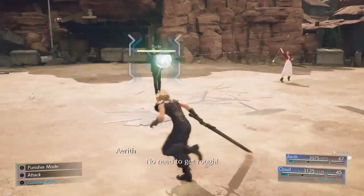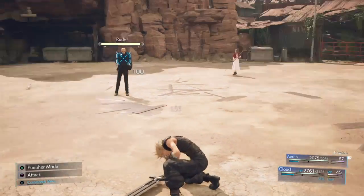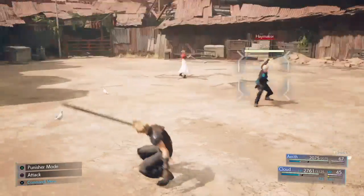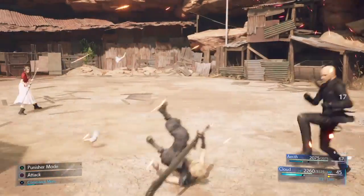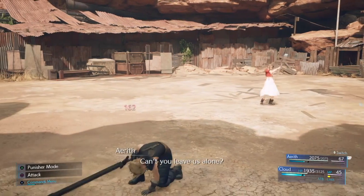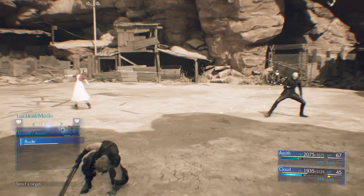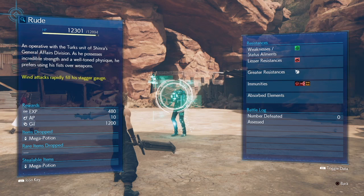So, looks like we do have to fight Rude here. Damn, he punches quick. Jesus. I was expecting that. He's really quick. I'll get an Assess here in a second. I thought it would be just a lonely battle without Aerith, but apparently not. We'll see what he's about. Wind is his weakness, of course - I didn't put it on there. He has less resistance to fire.